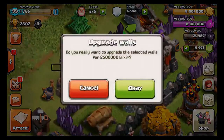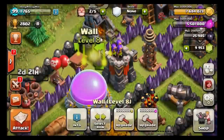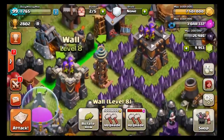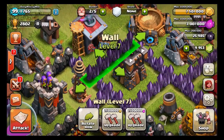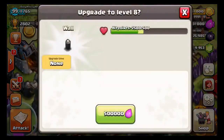So let's upgrade these walls using our elixir. There we have it. I'm going to use gold on this — we're really going to mix it up. And then I'm going to use another bit of elixir. We're going to use... what can we use on this one? Can we use elixir? Oh yeah, we can. If we use elixir there — ooh, don't move it. Use elixir there.